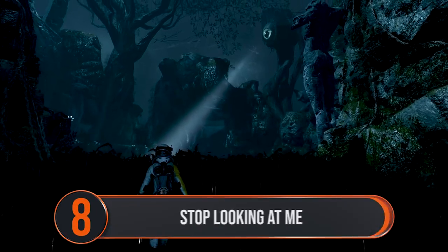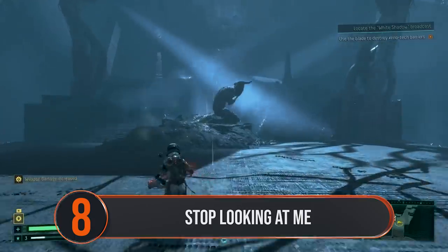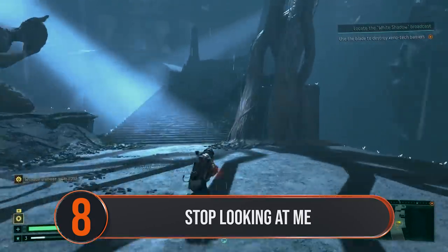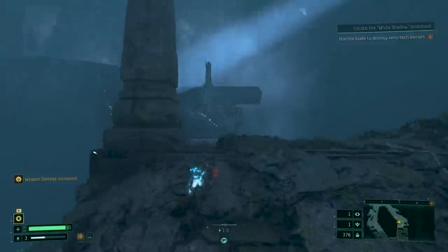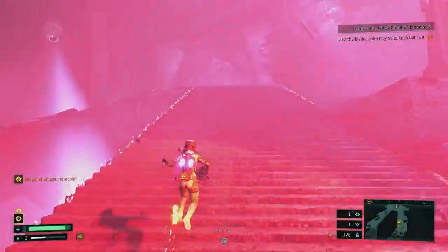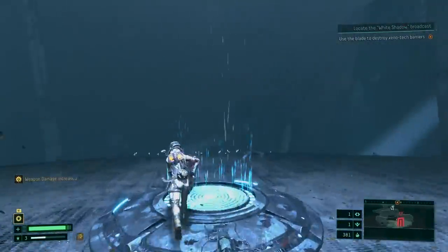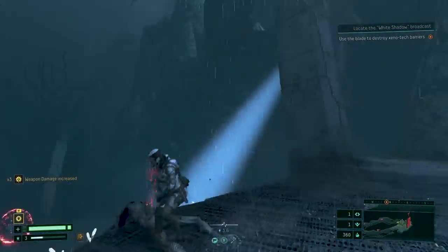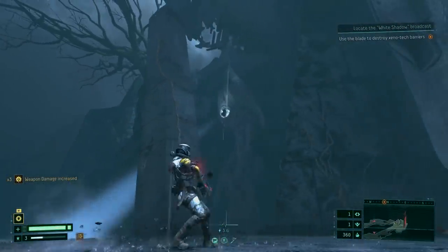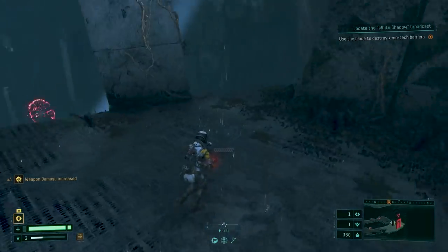Shoot the eyes in the big cyclops towers to remove the searchlights temporarily. Sometimes you'll stumble upon huge, vast areas with enormous towers shining spotlights down, searching for you. Being spotted by these massively stationary cyclops results in a shot coming down at you, which you can dodge if you're quick enough, but it does do a lot of damage if you don't get out of the way. Alternatively, you can aim and shoot a single bullet into each eye to temporarily disable the spotlights, creating a safe passage to venture through.